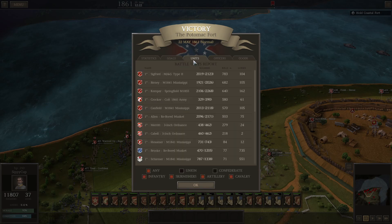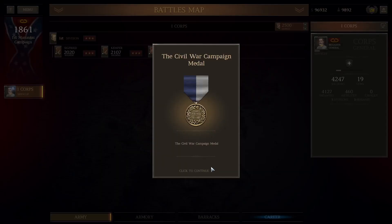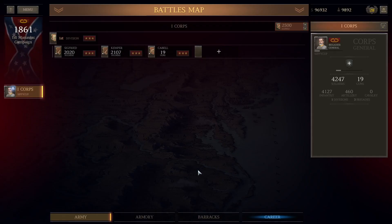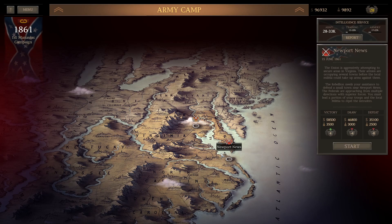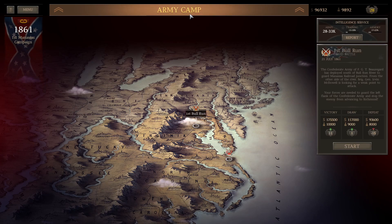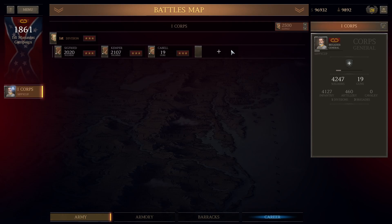Kill counts were good — everything was kosher. We're going to go ahead and gear up for the next mission, then we'll probably end this one and come back another day when we start Newport News or First Bull Run. But first let's talk a little about how to set up your divisions and order of battle, and some good ways to think about setting up your units especially for these early battles.